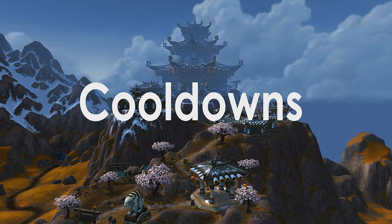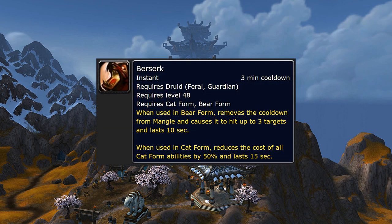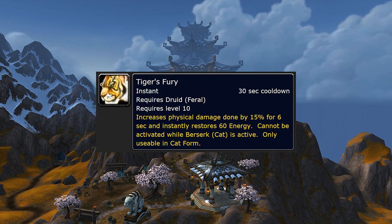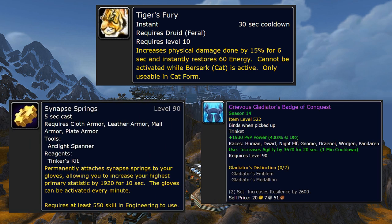Here are some cooldowns you might want to put in there. Berserk is your high damage offensive 3-minute cooldown ability — you want to stack this with any other big cooldowns or trinkets and keep doing your rotation. Tiger's Fury is a 30-second energy replenish that will buff up your damage. Make sure to use it before Berserk and stack it with trinkets — especially if you have Engineering as a profession, so you'll want to alternate between trinkets and Synapse Springs.